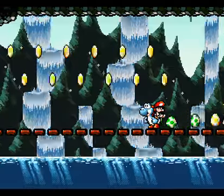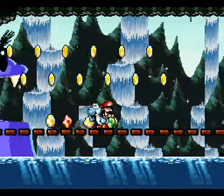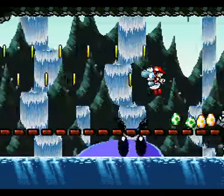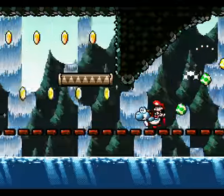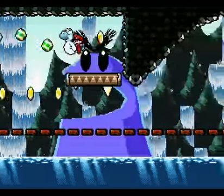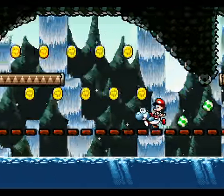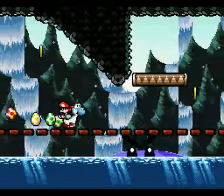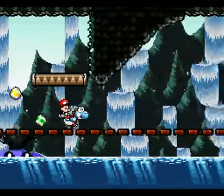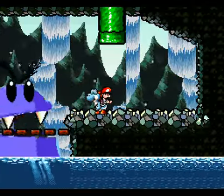And here's a new enemy. There he is. This is Nepinuts. Nepinuts will jump out of the water and chase you. If you hit him with an egg, he will go down, and you'll be safe. I don't think there are any mid-rings left, but yeah — there's ten red coins in here. So you definitely want to be sure to stop by this area.